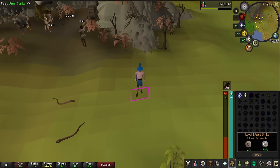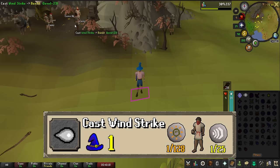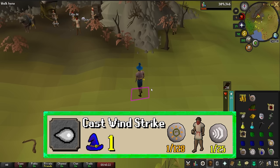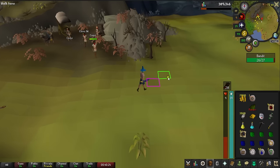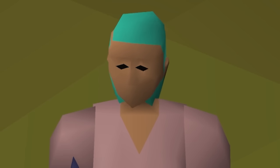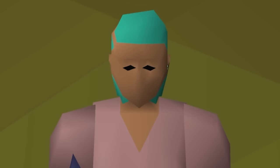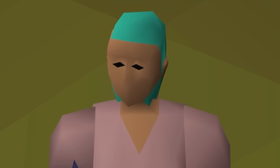I'm just going to go ahead and cast this Wind Strike at one of these bandits and we'll call it good. There's our Wind Strike spell. Bad YouTuber not recording, but I did end up doing the whole Rue Merald digging up the emerald thing. Essentially, all you do is get a shovel and go over to the wagons where the bandits are and dig there — it gives you an emerald and you talk to Rue Merald. He lets you keep the emerald, so it's pretty straightforward and easy.